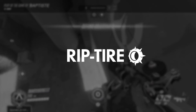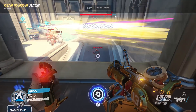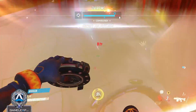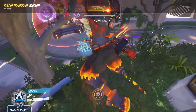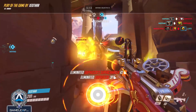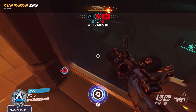Moving on to the last ability, we've got to talk about Junkrat's ultimate, Rip Tire. Rip Tire is a deployable and it leaves Junkrat immobile when he activates it. It has 100 total health but can do up to 600 damage. It can move extremely fast, climb walls, and lasts for 10 seconds. You need to understand that you can't travel through open spaces — your health total is 50 health points weaker than a full HP Tracer. You have to move from one natural cover to the next, or move sporadically to dodge enemy fire. Also, after you use Rip Tire, your ammo is actually restored.